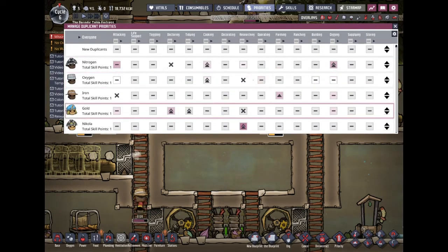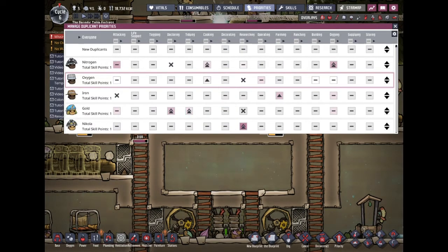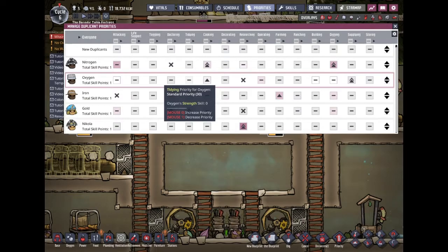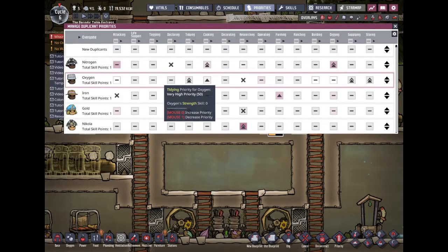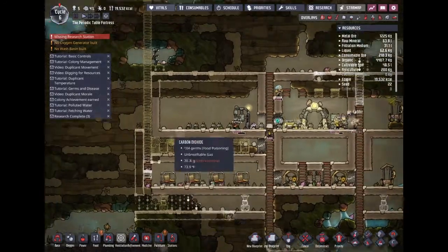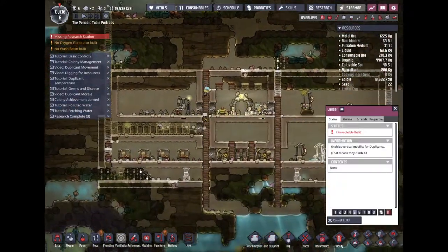So the two of you are good cooks. We'll put him at priority one, and put him on supplying and storing because we need a clean base right now — it looks kind of nasty. Looks like what you see in the slums. So far it's looking good.